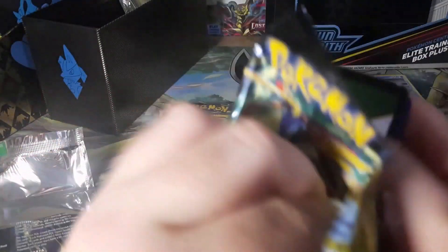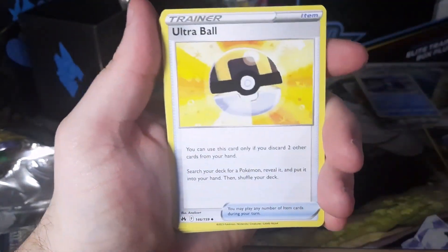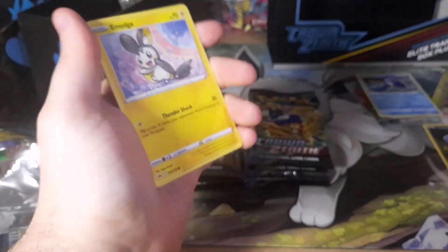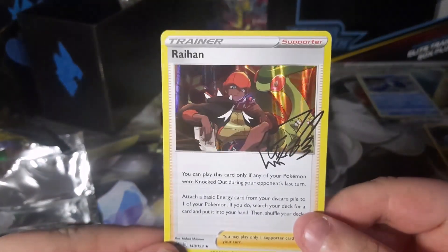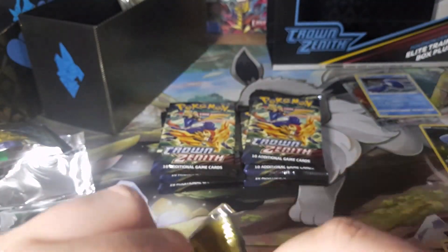I'm still seeing ETBs in stores. Check your Targets, your Walmarts. Do not check your GameStops — GameStop is currently tearing the limbs off people and their money. Like 60 bucks for an ETB is just nuts, and the price spike hasn't even happened yet. I don't know what GameStop is thinking. We got a Raihan holo signature — this is a pretty cool card. I'm glad we got this, I'm definitely going to try to get all the signatures. It's a nice little hit, I guess, but it ain't great.